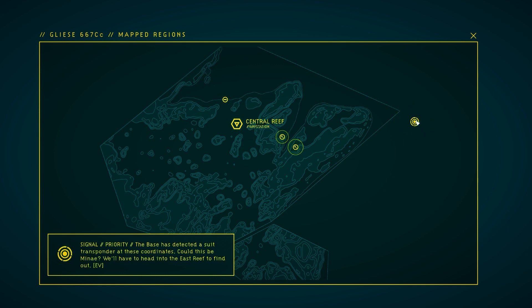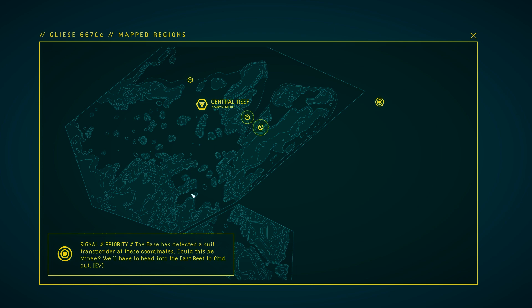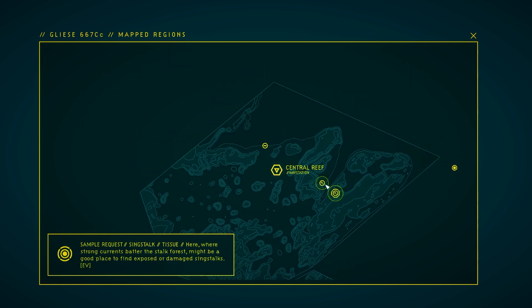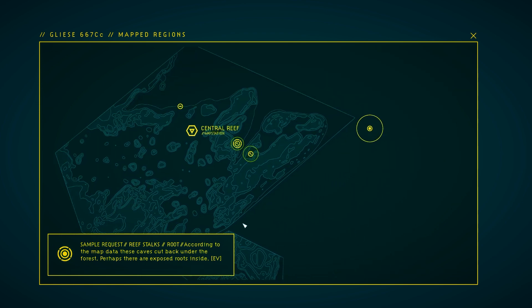So we got a couple of things. We're here — this is the waystation we stopped off at, but we were taken back. Base has detected a suit transponder at these coordinates. Could this be Minet? We'll have to head to the East Reef to find out. It might actually be a little bit longer than that. So we also have some side quests — sample request: Sinkstock tissue. Might be strong currents, better for the stalk forest. Might be a good place to find exposed or damaged Sinkstocks. And according to the map data, these caves cut back under the forest — perhaps there are exposed roots inside if you want to get the root system ones.